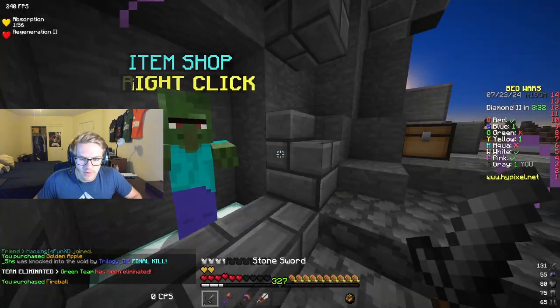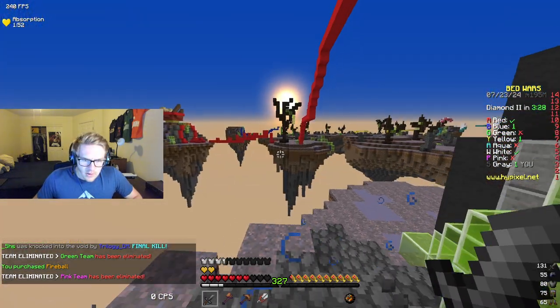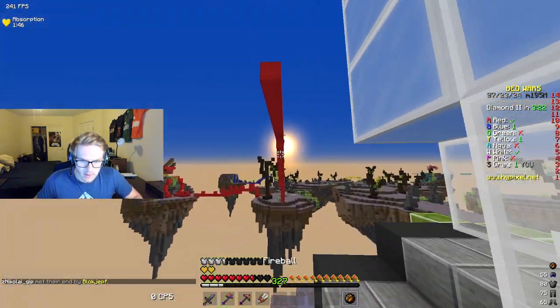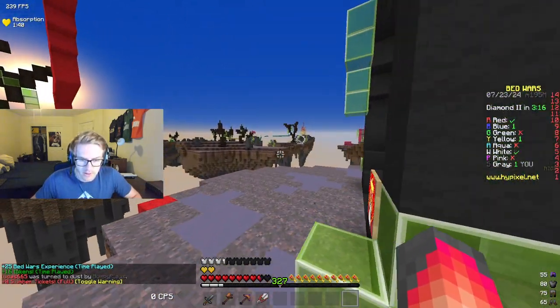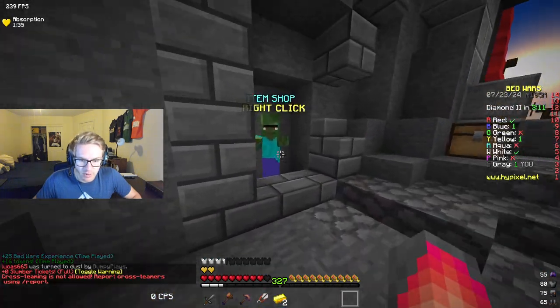I guess I can use fireballs to get places. Okay, we're going to need something. We did get him — that's huge, actually, because now we can use our next bits of gold to actually buy sponge.